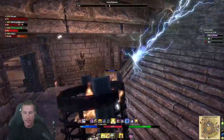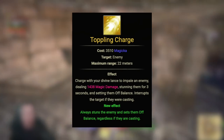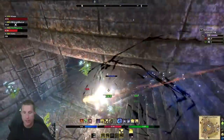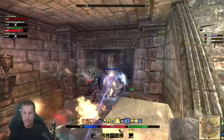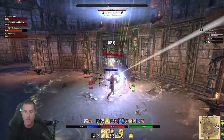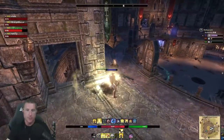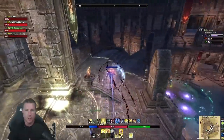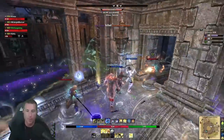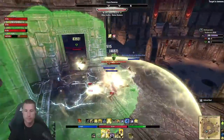Working left to right on abilities, number one is Toppling Charge — a hard-hitting gap closer that procs Off Balance. Off Balance shows as a twirly effect around someone's head. You can rip off a fully charged heavy attack to consume the Off Balance, giving you two times the resources back. This is our sustain loop: Toppling Charge sets Off Balance, then a fully charged heavy attack with the lightning staff sustains you. The trick is it's telegraphed at long range, so use it to close the gap and set up your burst.